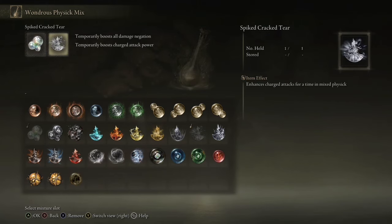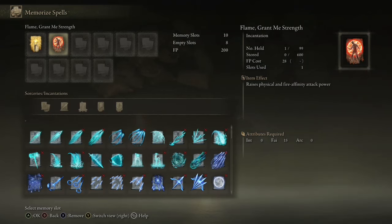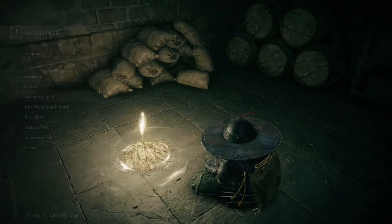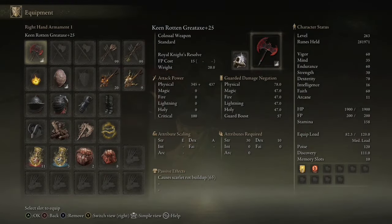For the Physic, we're going to do the Opaline Hard tear and the Spike Crack tear. For Incantations, we're going to use Golden Vow and Flame Grant Me Strength. For Weapons, we're going to use the Rotten Great Axe with Royal Knight's Resolve, any Seal, and the Turtle Shell for Stamina Regain.